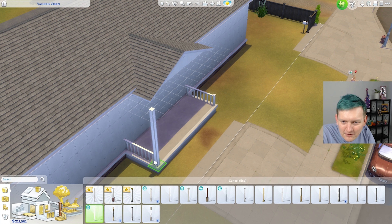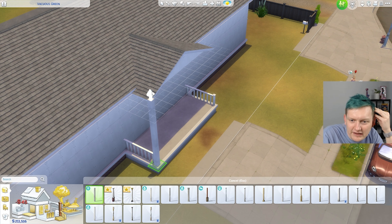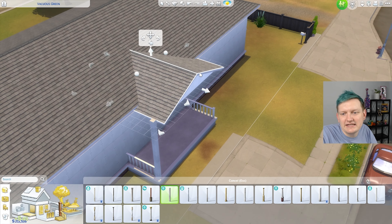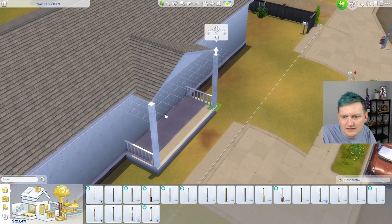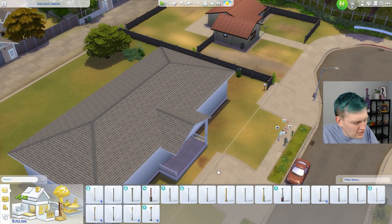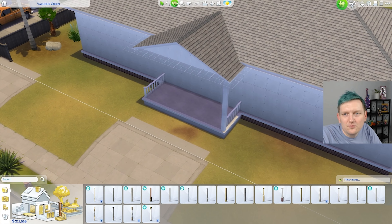I kind of want a pillar. Can we put a pillar here? It needs to be taller. I feel like I want this to be more industrial looking than anything. I would like to duplicate this and put it over here. Where did my column go? Rude as hell, Sims.